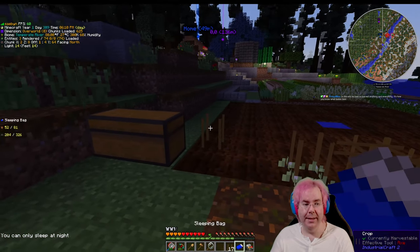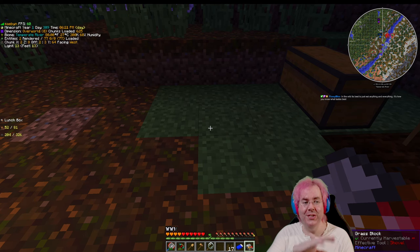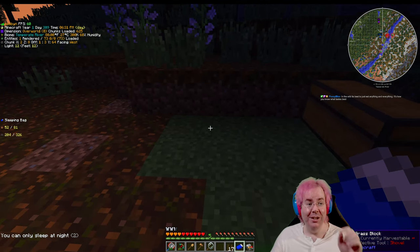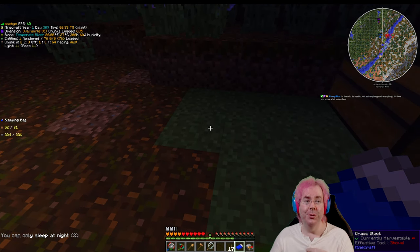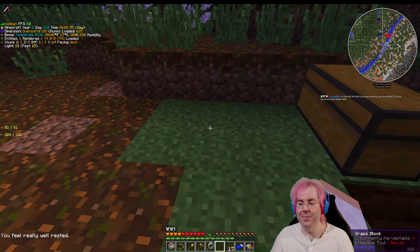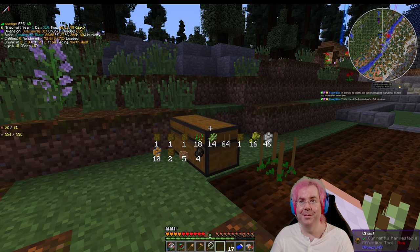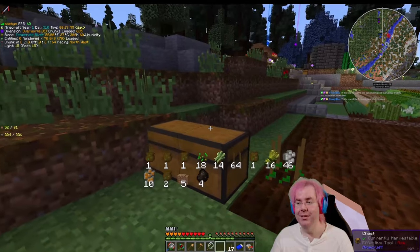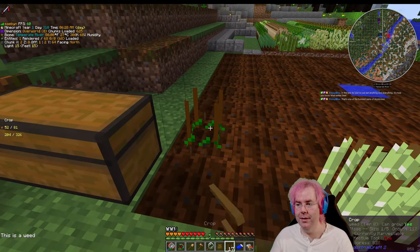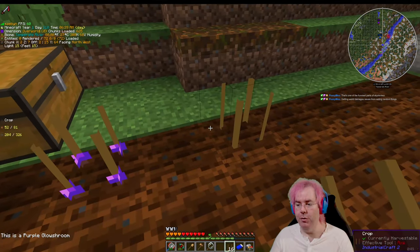What's interesting in this pack is that it has a mod called 'Spice of Life' — the more you want to taste one of everything because you get a bonus for trying out different things. There's definitely just better foods you'd want to eat. You'd want to come up with a set of six foods that produce a lot of saturation. This is a weed — get out of here. Ooh, this is a purple glow shrimp — I'll keep that, maybe it'll crossbreed with something here.